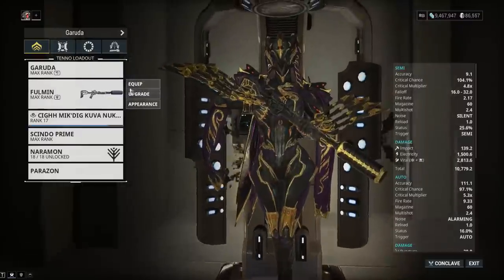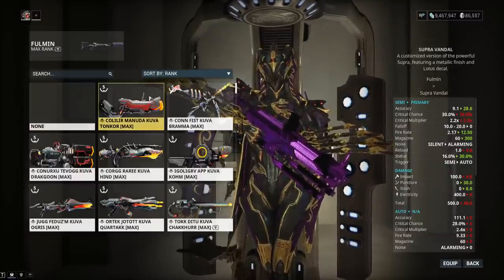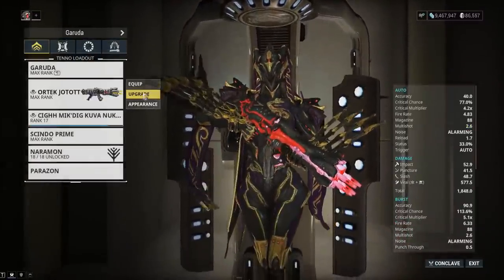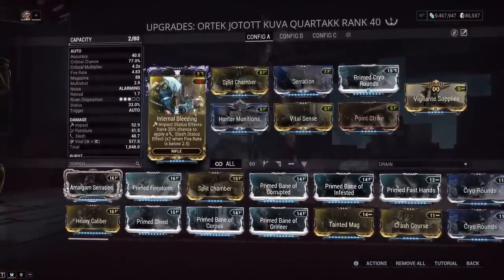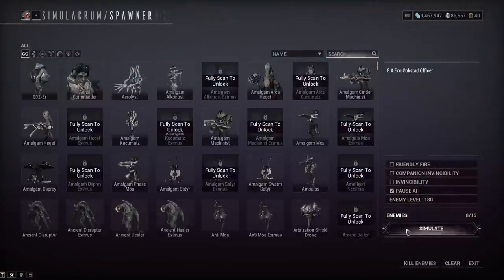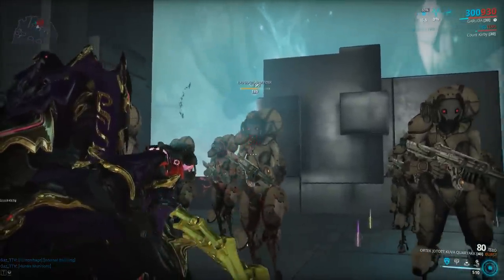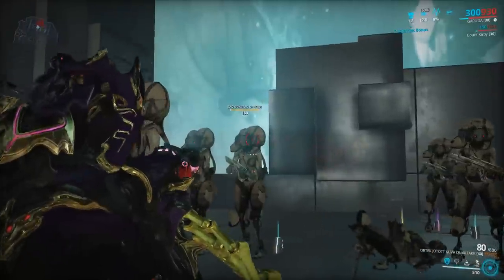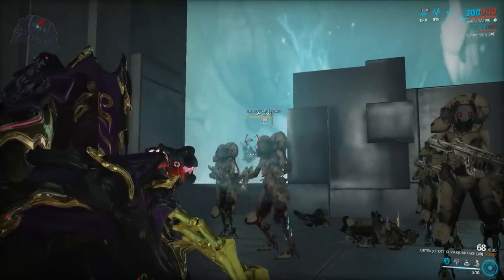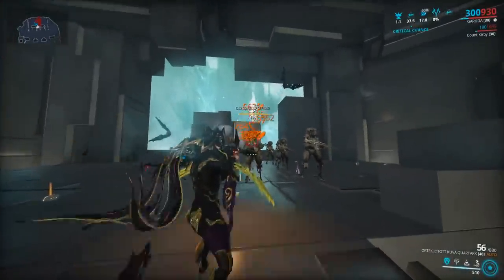Let's show it on the Kuva Quartakk, which is an impact-focused weapon. We have both Hunter Munitions and Internal Bleeding on here just for fun, with a crit chance and toxin Riven. There weren't many impact procs initially, but when one went off the enemy bled out — pretty good. With all this multi-shot, consistency improves. When the cat crit buff goes off, Hunter Munitions will pull ahead, confirming this is a very specific mod.